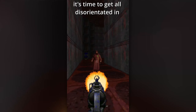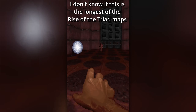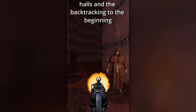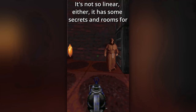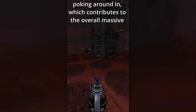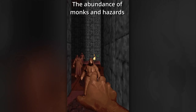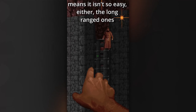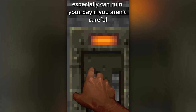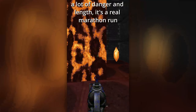It's time to get all disorientated in E4M8, Switched Around! I don't know if this is the longest of the Rise of the Triad maps, but it sort of feels like it with the lengthy hauls and the backtracking to the beginning. It's not so linear either — it has secrets and rooms for poking around in, which contributes to the overall massive feeling the map has, even if the keys have a strict order. The abundance of monks and hazards means it isn't so easy either; the long-ranged ones especially can ruin your day if you aren't careful. Overall, it's a pretty good secret map with a lot of danger and length — it's a real marathon run!